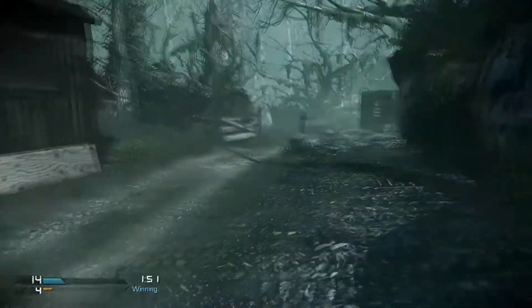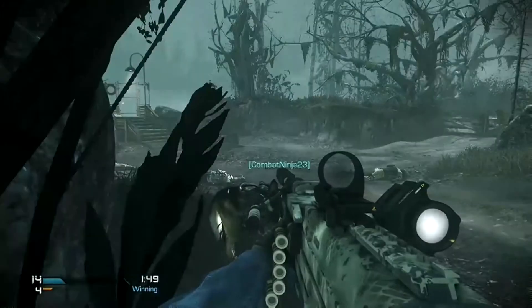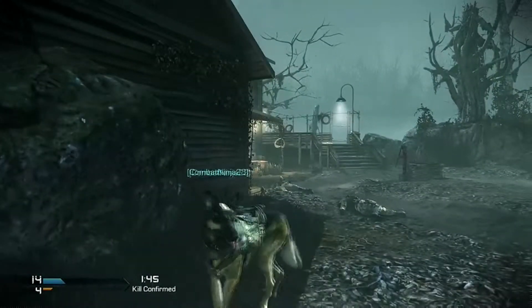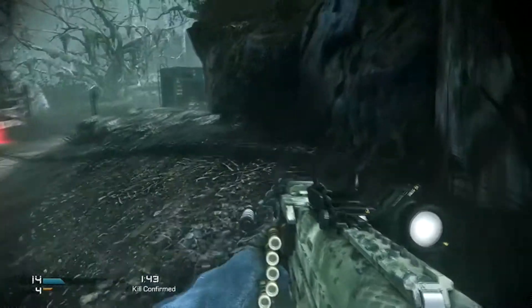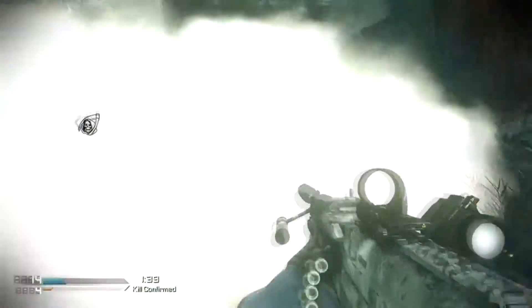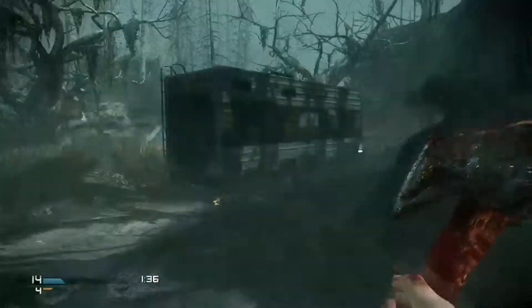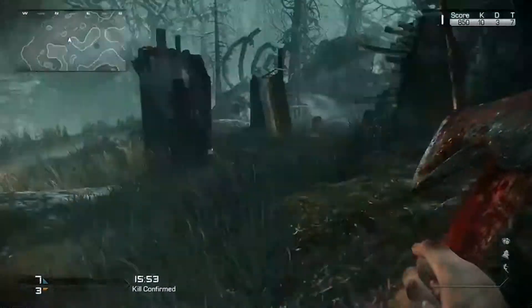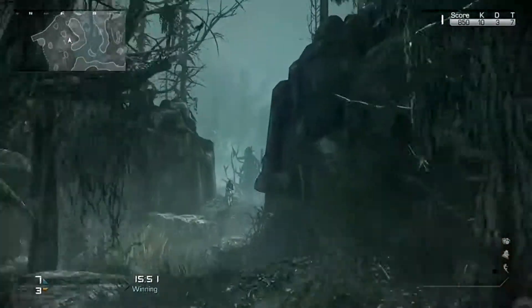This one is not so much a tutorial as it is just a cool little show video. This is the first time I actually got the Michael Myers Easter egg when you complete the field orders. I knew how to do it and had seen it happen before. Some people thought it was just the game trolling people, but all you have to do is complete the field orders and then voila — it's that simple.